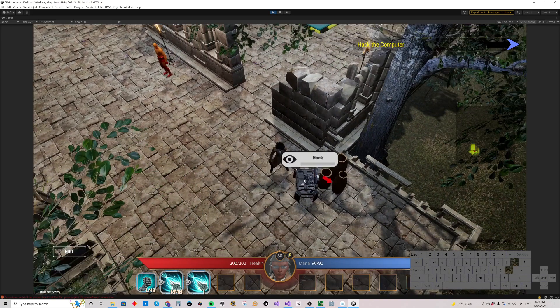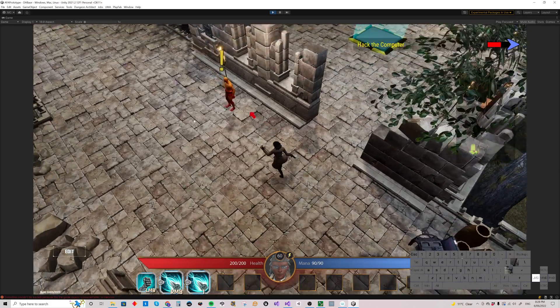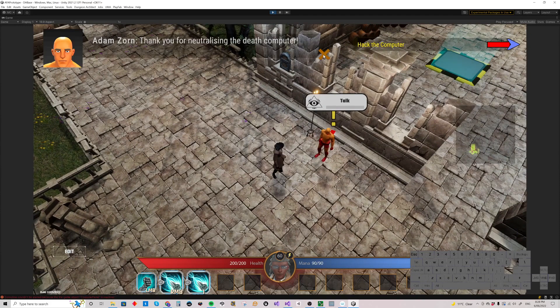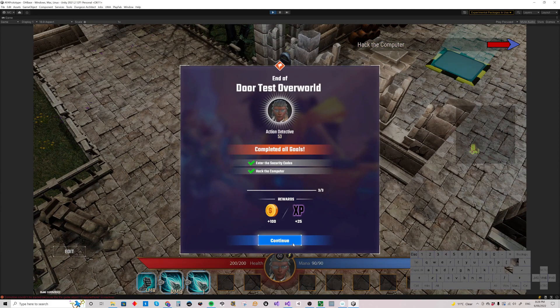We still have the quest to hack the computer, so hack away and return to Adam. Talk to him: 'Thank you for neutralizing the death computer.' Mission done.